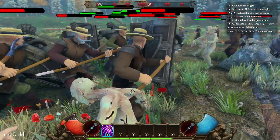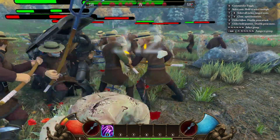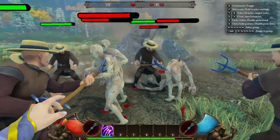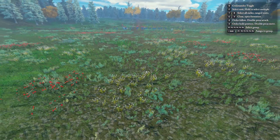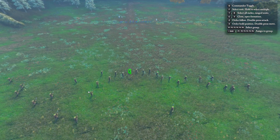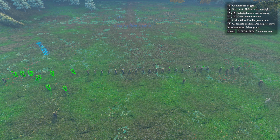We feature large-scale, land-based combat with up to 100 units. You can fight directly in the battle, lending your strength to where it is needed most. If you prefer a more strategic style of command, you can also enter Commander Mode, a light real-time strategy mode where units can be ordered to move, attack, hold position, or follow the player.